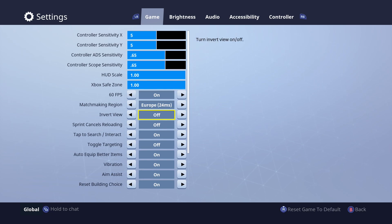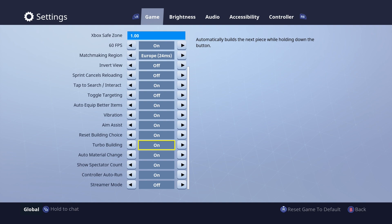They have made some other changes as well. If we carry on going down here, we have turbo building. This is a really good feature. So if you're building stairs and you're going pretty high, you can simply just hold the right trigger down and you can continually keep building. It's really good, especially if you want to spin around really quickly — you don't need to keep pressing the trigger, you can just hold the trigger down, spin around, and keep building.